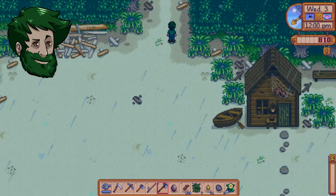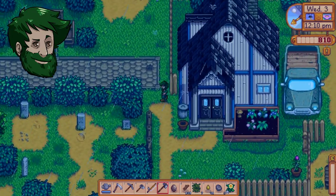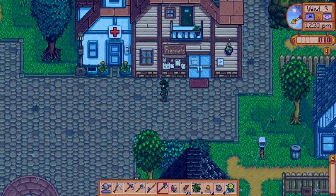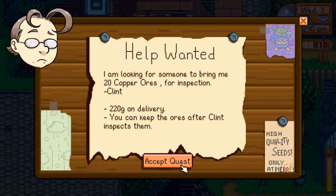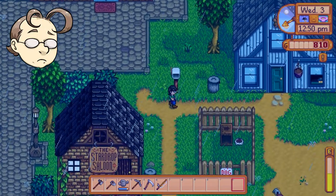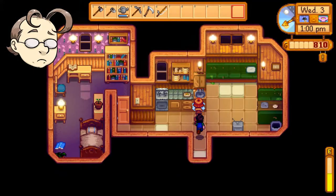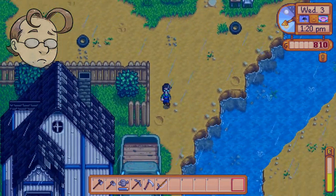So where did you go? I went down to see if there was anything to pick up on the beach, but I'm coming back up. Oh, cause you said a quest. I like a quest. Come back up to Pierre's. Do you see this little exclamation mark? Yeah, I clicked on it. That quest is a weird bug — I've not encountered it asking for that before. Why does Penny live in a trailer? Because Pam.